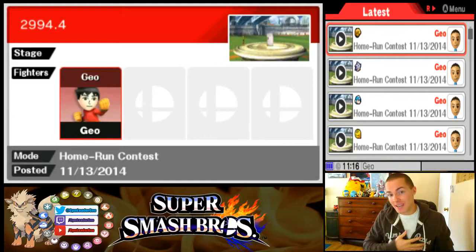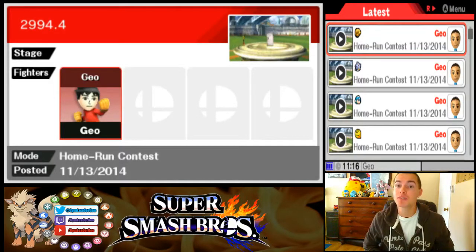What's up challengers, welcome to the gym! My name is Gym Leader Geo and this is Home Run Contest Made Easy. In today's episode we're going over the Mii, and I'm going to show you how to get basically 3,000 feet.